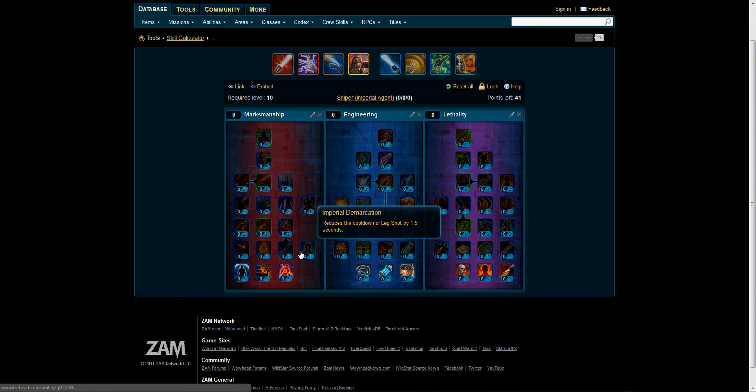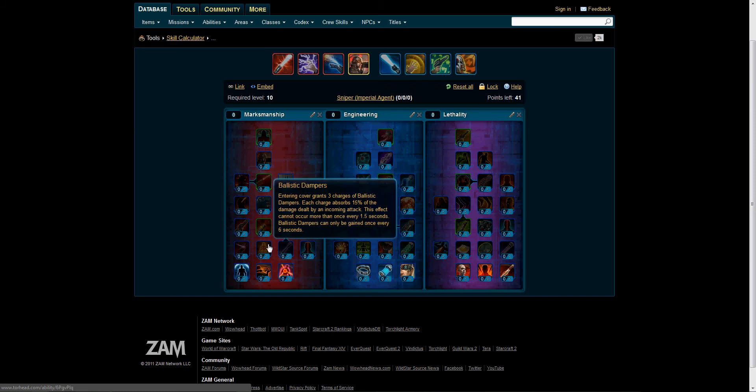Imperial Demarcation reduces the cooldown of Leg Shot by 1.5 seconds — two points for that. Precision Ambush causes Ambush to ignore 10% of the target's armor, up to 20% with two points. We also have Ballistic Dampers, which when entering cover grants three charges. Each charge absorbs 15% of the damage dealt by an incoming attack. This effect cannot occur more than once every 1.5 seconds, and Ballistic Dampers can only be gained once every 6 seconds.